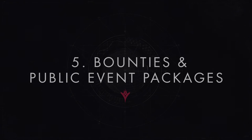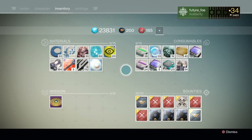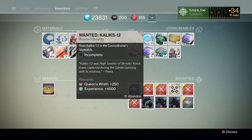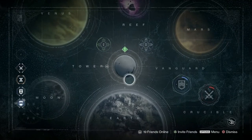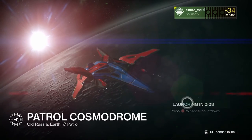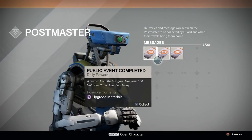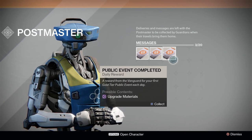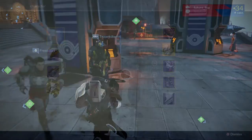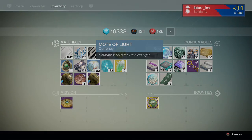This leads right into number five: stacking bounties and public event packages. Edging your factions is only one step in getting sweet new gear within minutes of loading into Year Two. You want to make sure to have bounties ready to actually rank you up, and if you have enough bounties, you can get pretty far into the next rank, making your second package come that much quicker. It's also a good idea to stack up your daily public event packages, since they get you some pretty sweet experience when you pick them up from the Postmaster, which will help you level up your gear faster and get to level 40 as fast as possible. Also, in Destiny 2.0 you'll be able to burn motes of light to gain experience, so make sure to stock those up as well.